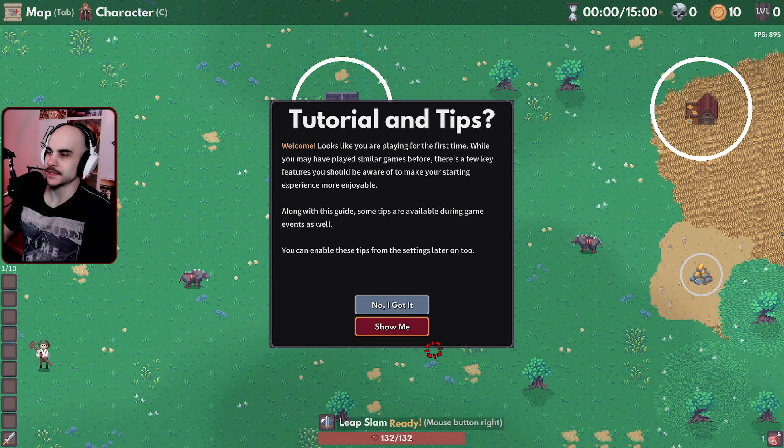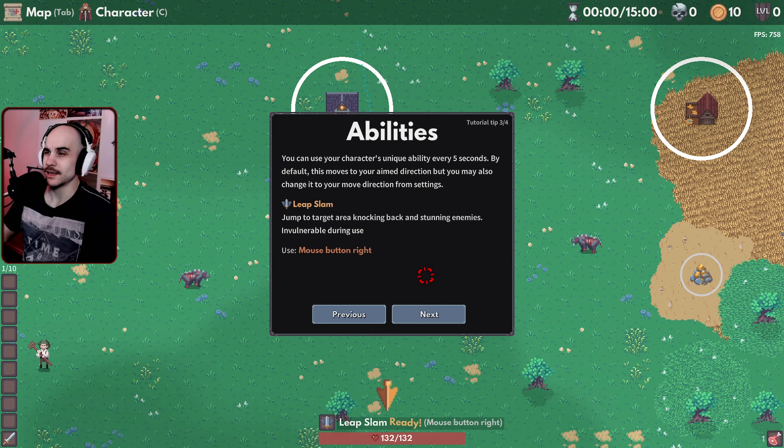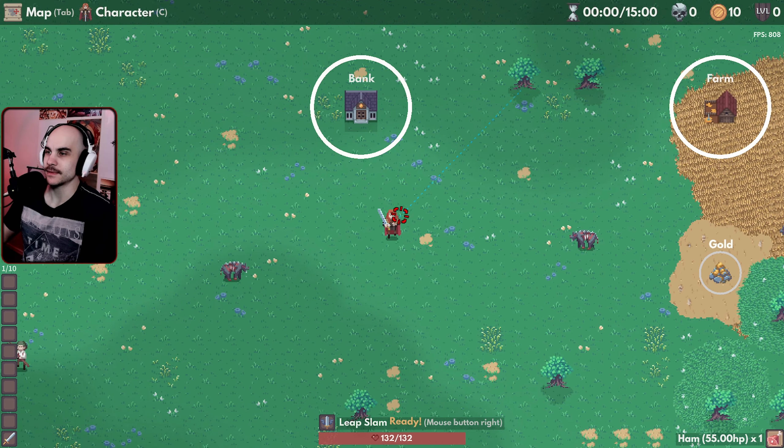Tutorials and tips — sure, show me. I can carry 10 weapons. Wow, that's a lot of weapons compared to Vampire Survivors. Consume balls, leap slam — oh, that's a skill we have. It's the right mouse button, okay? Then we have a map that can open with Tab. That's it.